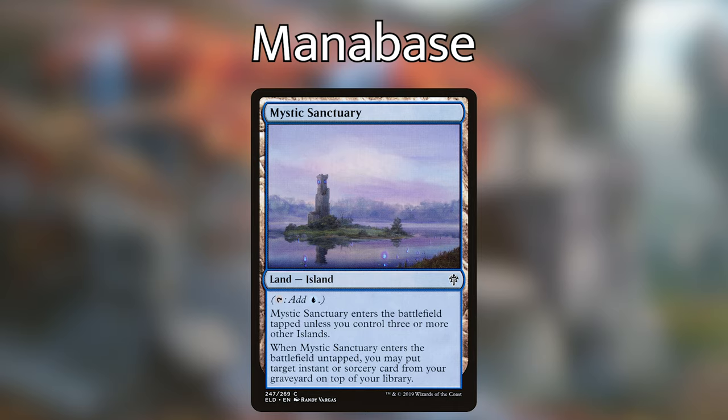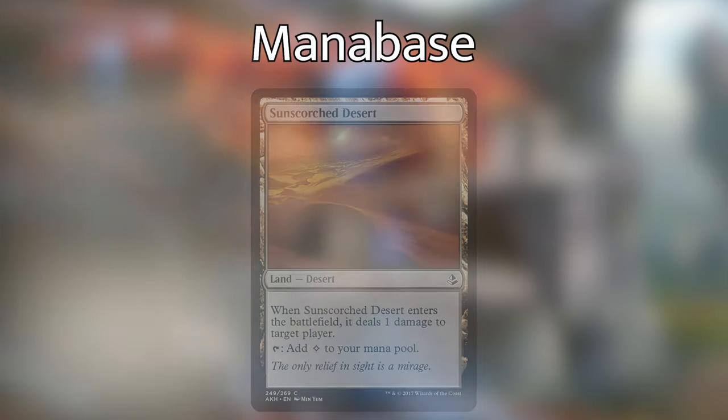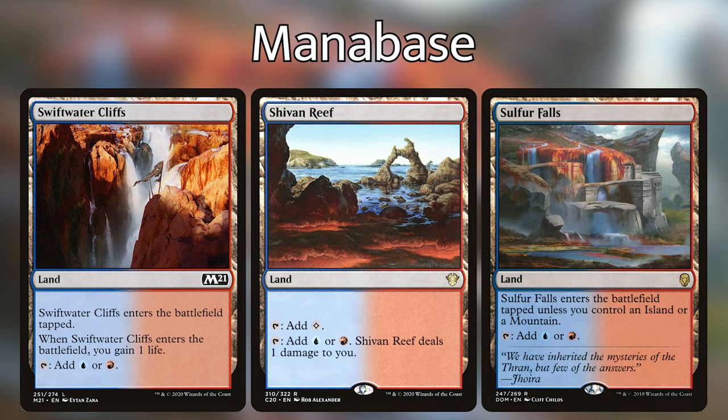For the mana base, we're playing four non-basics: Mystic Sanctuary puts an instant or sorcery from our graveyard on top of our library when it enters. Sunscorched Desert deals one damage to target opponent on entry — and with the infinite flicker combo we can flicker it infinite times to deal infinite damage. We also have Command Tower, Exotic Orchard, Highland Lake, Swiftwater Cliffs, Shivan Reef, Sulphur Falls, and 14 Islands and 14 Mountains. In two-color decks I like running a lot of basics for budget reasons, and with only two colors mana fixing isn't too hard a problem.